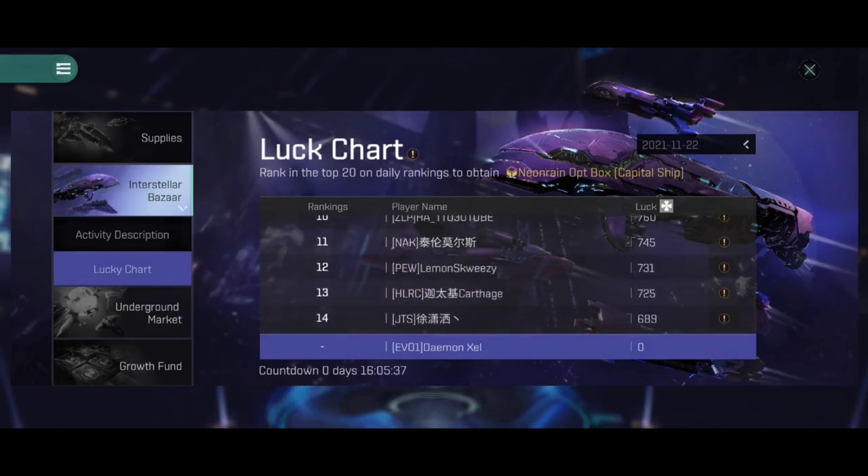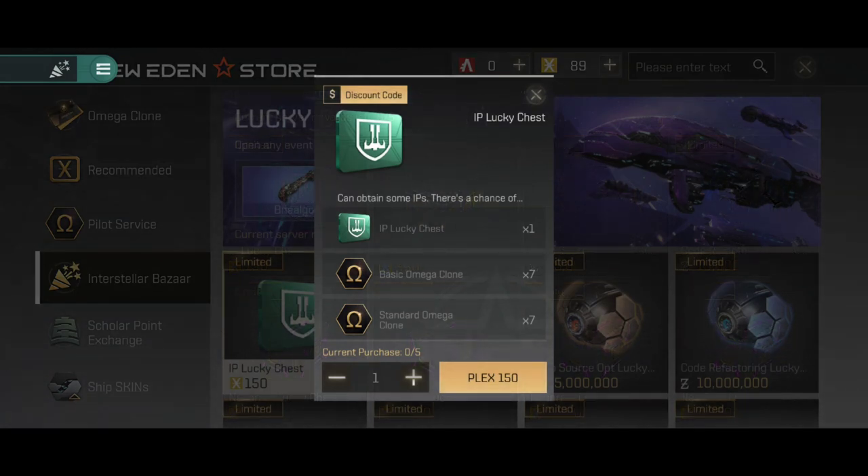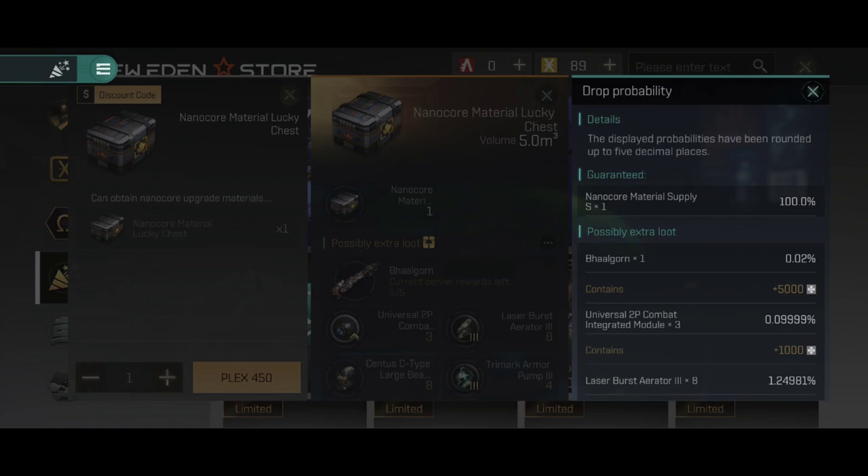The first prize option is the IP chest for 150 Plex, which gives you 600 insurance points and a chance at a basic or standard Omega clone. Of course, this also gives you a chance to win the prize of the day, such as the Balgorn or Vindicator. However, this is only going to give you a 0.02% chance of gaining that lucky prize — the big one. The other lucky prizes during the day include integrated rigs, C-type weapons, or regular rigs, which have a higher percent chance to acquire. But everyone's shooting for that battleship — that special big prize.